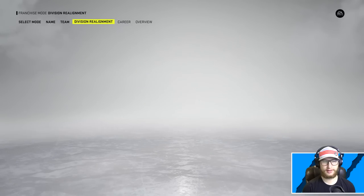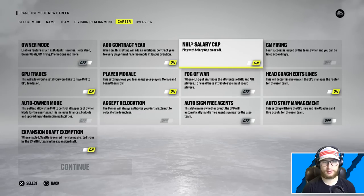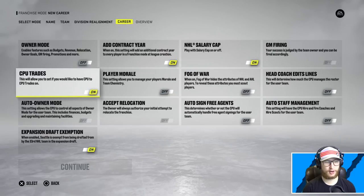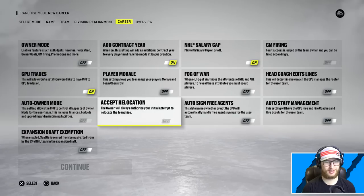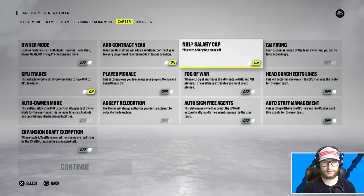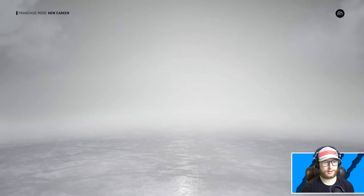Owner mode off. Let's add a contract here for the sake of the video. Salary cap - we'll get on head coach, edit lines - no, don't touch my lines. Player morale, we'll turn that off obviously. CPU trades we want on. Okay I think we should be good with these settings, continue.